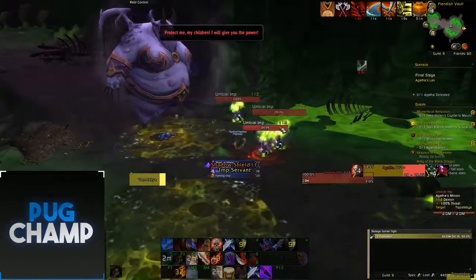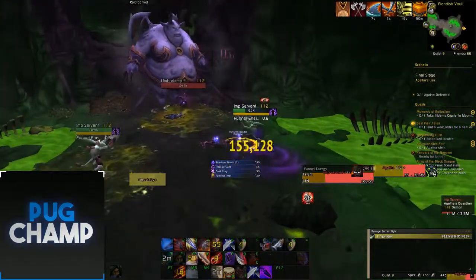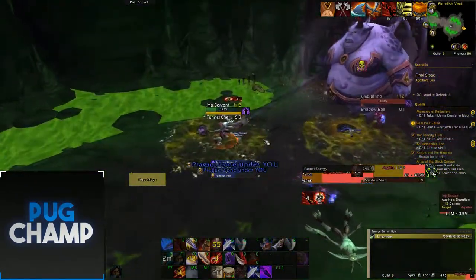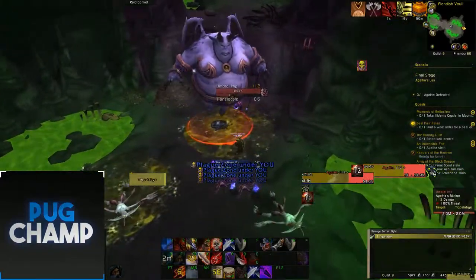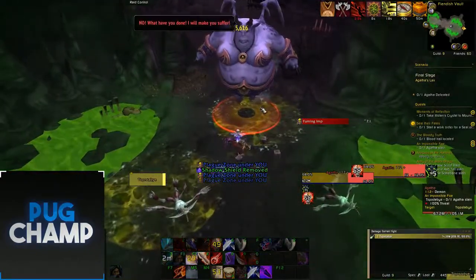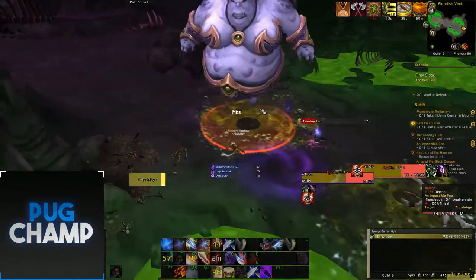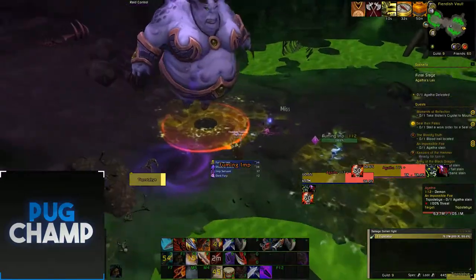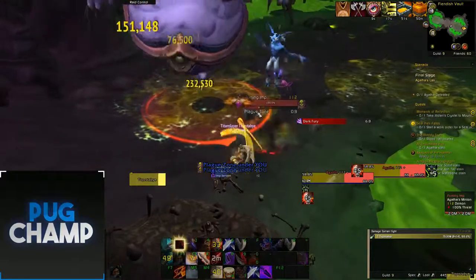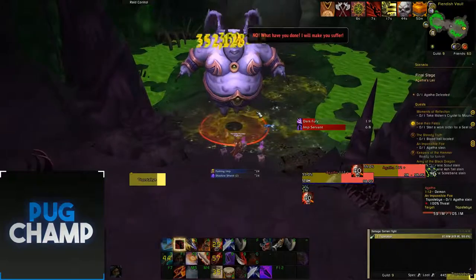Imps are going to come up so I'm going to get ready to kill them. I've got Marked for Death now so I'm going to use it — mark for death all these adds, mark for death this one and kill it quickly. Now killing this last umbral imp and then focusing the boss. I'm going to use Kiljaeden's here as well. Roll the Bones — only got one buff, going to try for another one. Now I'm going to push the boss.